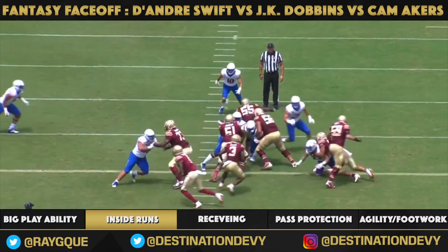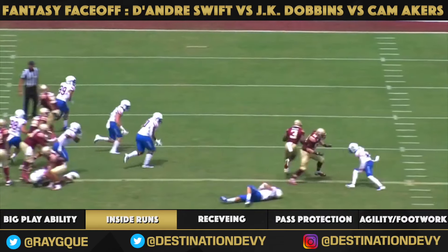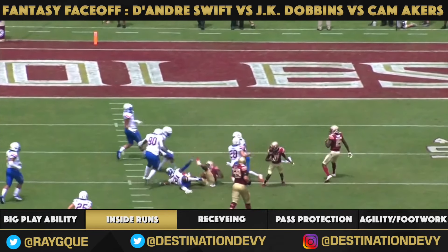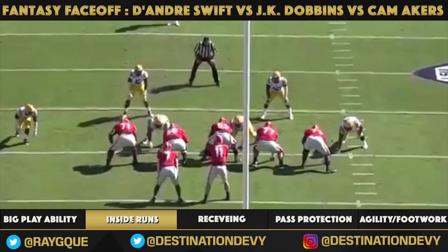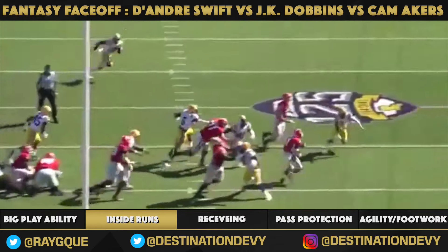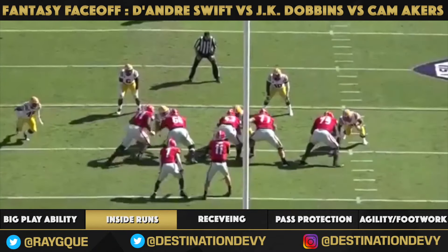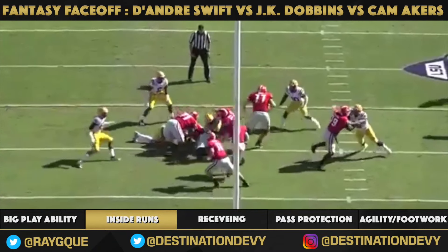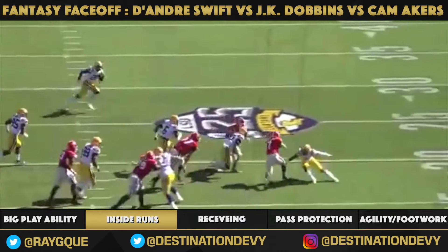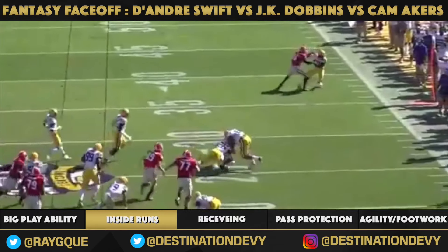Watch right here: Akers assesses the line, nothing there, sidestep, plant your foot in the ground, avoid that offensive lineman and get down the field. You love to see that out of your running backs. DeAndre Swift — the king of making people miss in the open field. Look at the vision, that little dead leg. Versus LSU in 2018: hit the hole, make a move, plant your foot and get upfield. That is something that is going to translate at the next level.